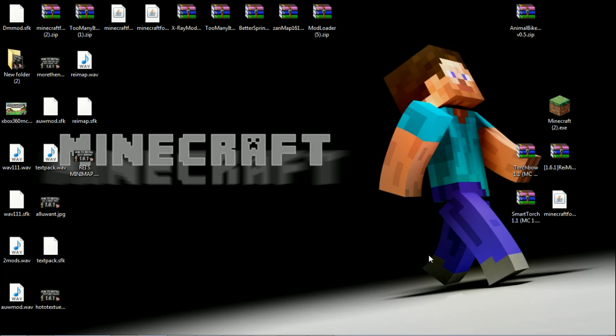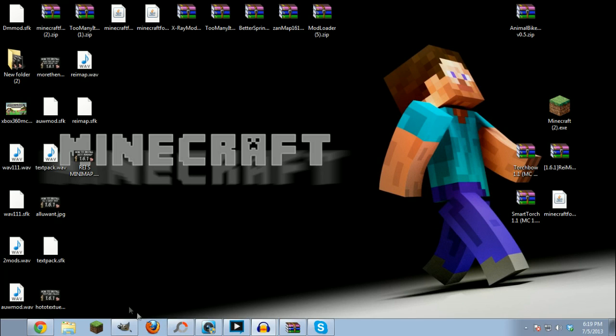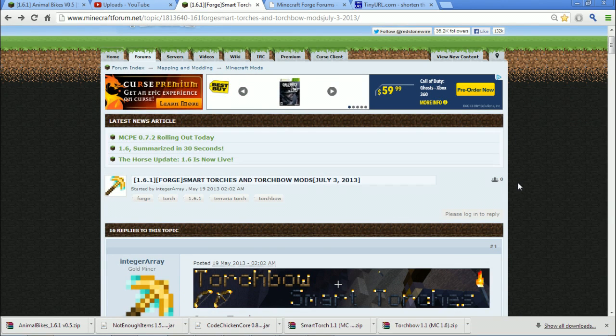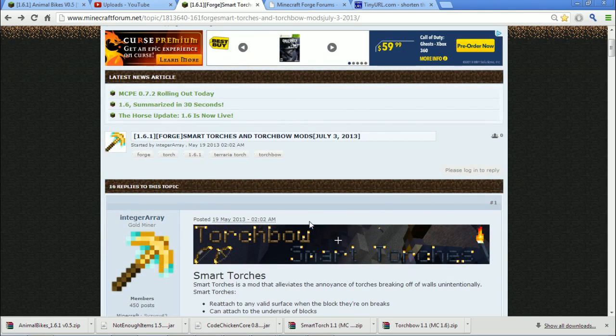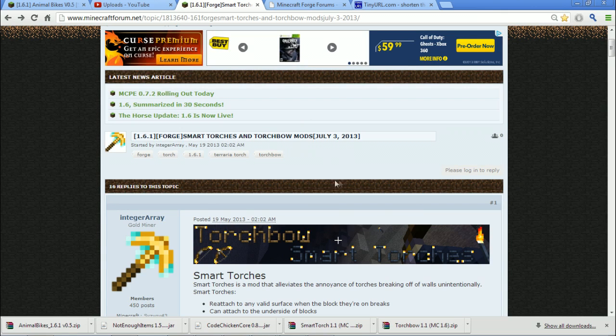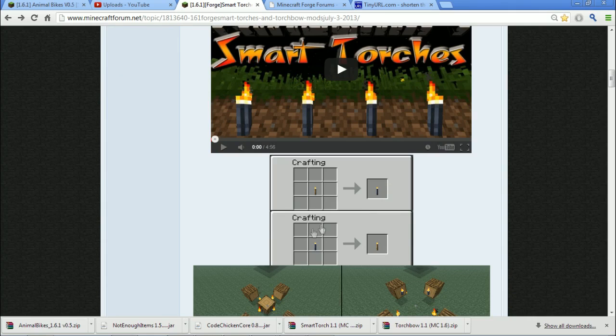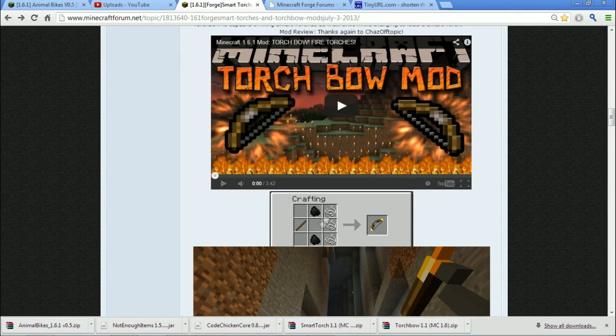First thing we're going to do is look at the forum pages — there will be a playlist in the description, I've done about 10-12 mods so far. This Smart Torches and TorchBow mod is really cool — you can make a bow, shoot animals, cook food, shoot mobs, set them on fire, and shoot torches all over the place to light things up. It's pretty easy to craft everything: just throw a torch in there, and for the bow you just need some string and a stick.